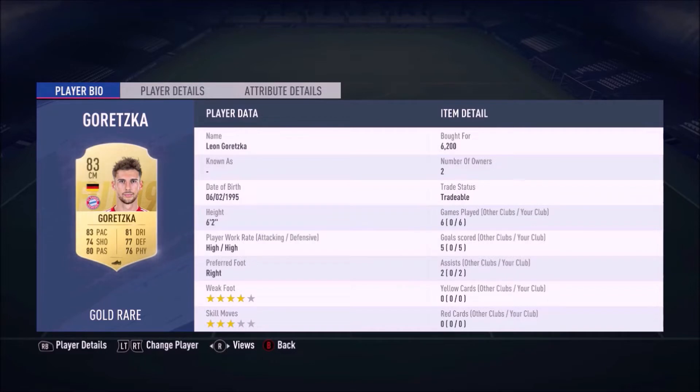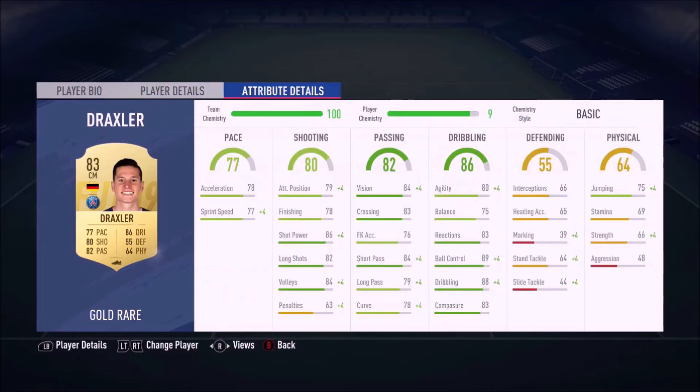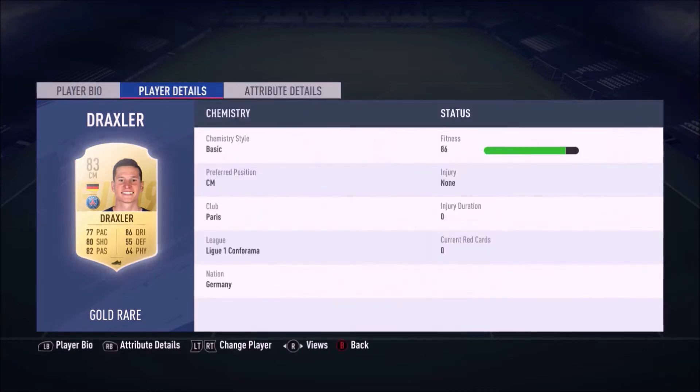Next to Goretzka we have Draxler — five star weak foot and four star skill moves. That five star weak foot helps me out a lot when taking long shots. He can do most skill moves and is an all-round player except for defending. He has decent pace, good dribbling for a center midfielder, long shots better than 80 in game, and decent passing. He only cost me 2k.